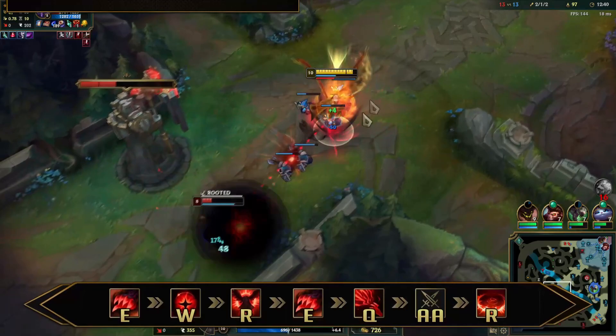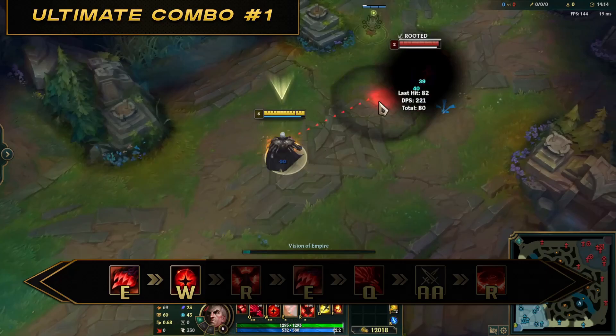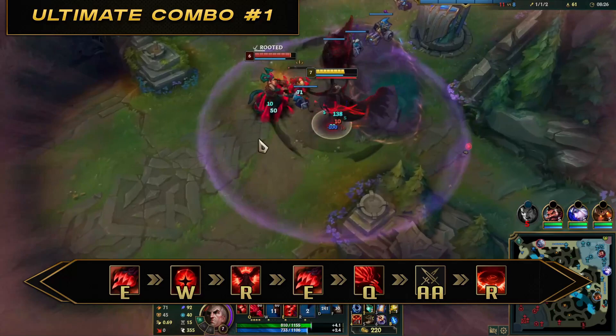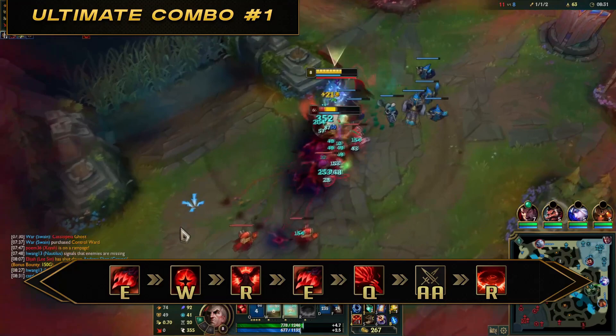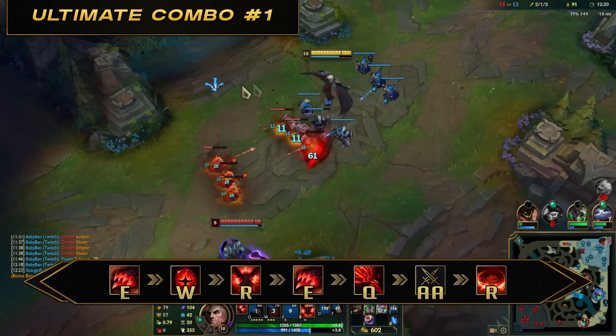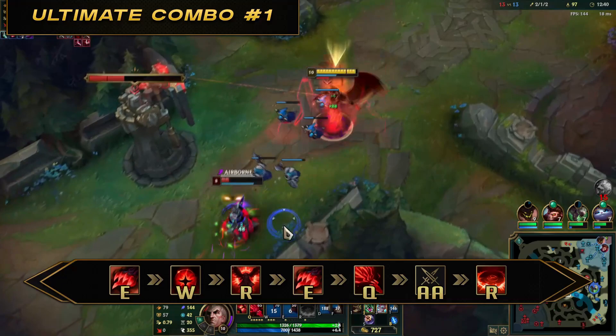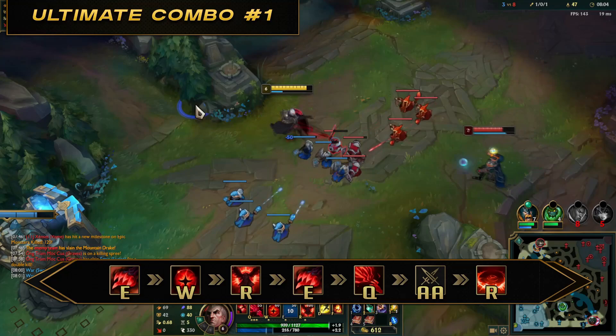Full ultimate combo number 1: E1, W, R, E2, Q, auto attack, R2. This combo starts with landing E and W, then ultimate — important to ensure mobile enemies are locked in while taking damage over time from your ultimate. Landing E first could also save you from wasting an ultimate. For example, if you miss E against a mobile champ, simply don't use your ultimate and try again later. If you were to use ultimate straight away against a mobile champ, they can simply dash or blink away until your demonic energy bar runs out, wasting your ultimate entirely.